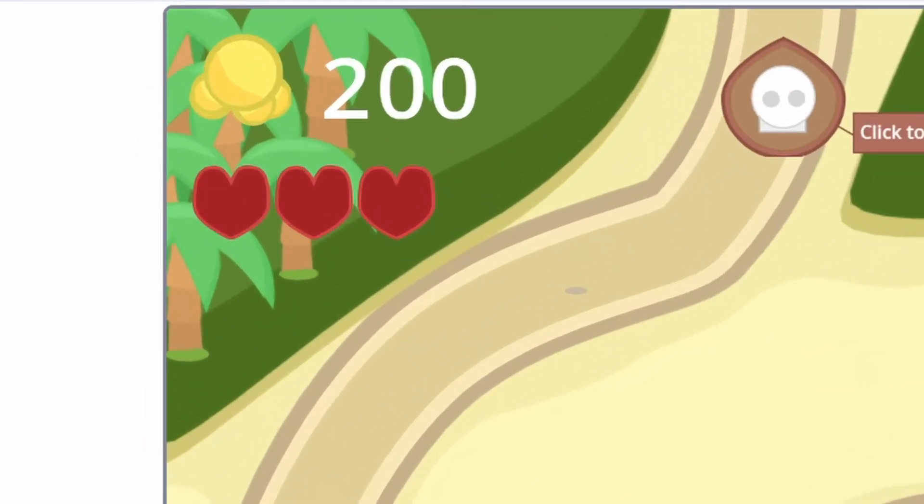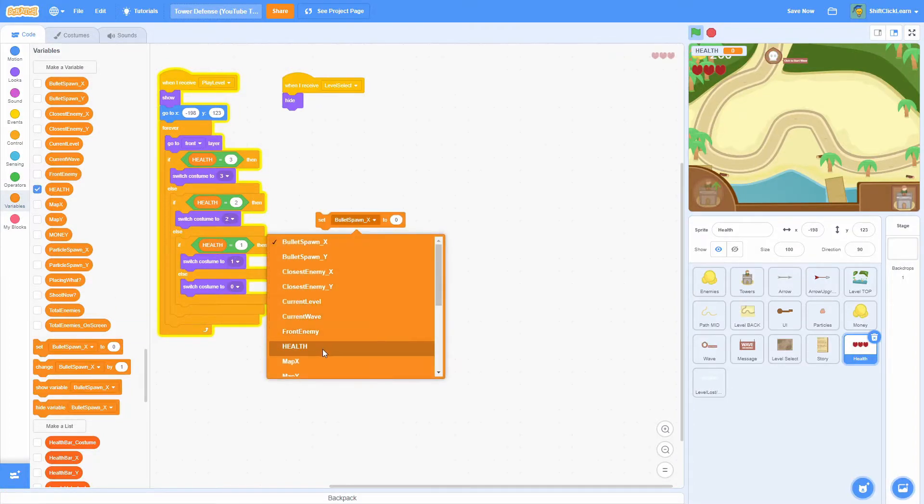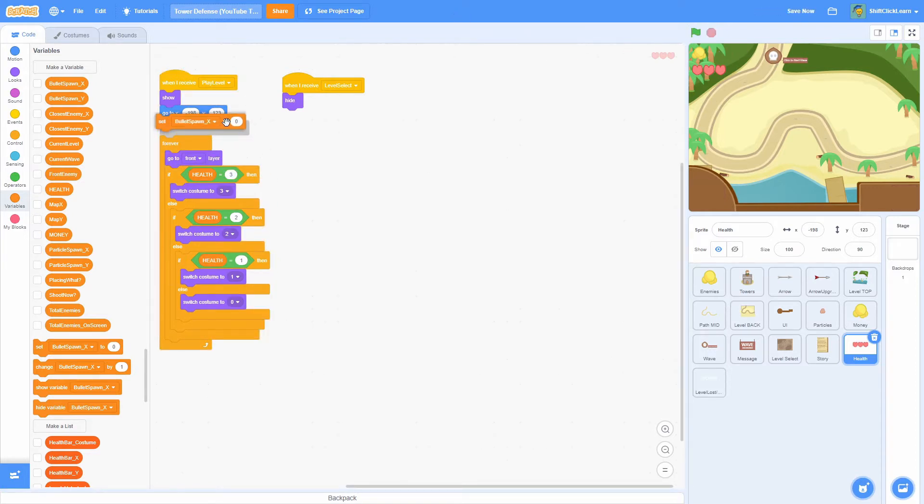Testing it out: the health loads up but it's currently equal to zero. If we do a 'set HEALTH to 2' we can see it switches to the right costume, and setting it to 3 gives us full health. The system is working, so at the very start of 'play level' we'll set HEALTH to 3.